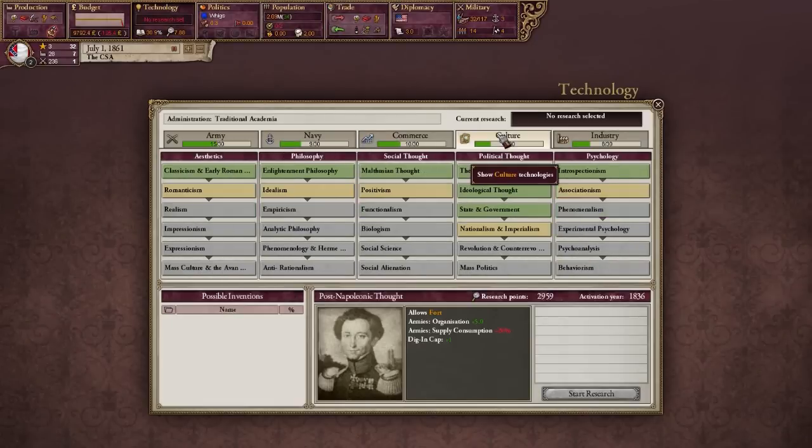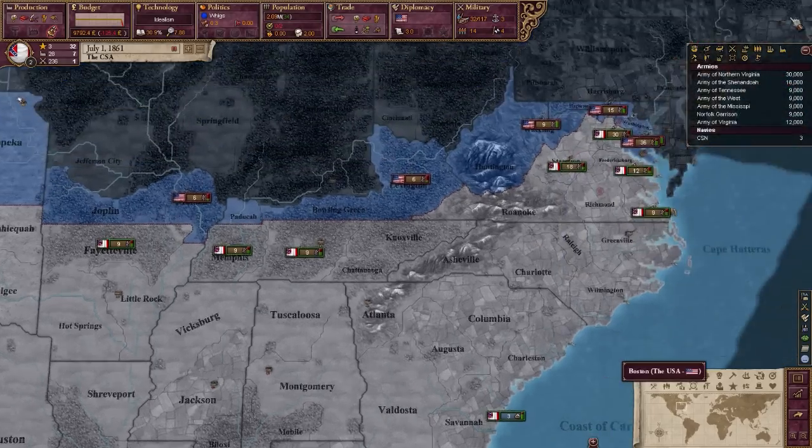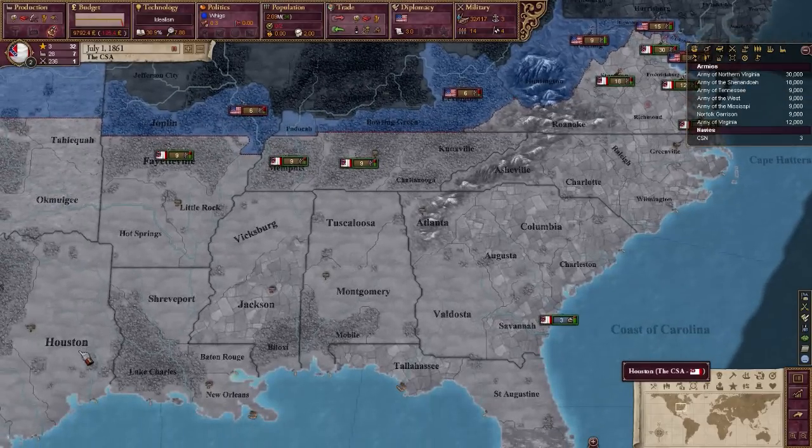Right away we're going to choose Research. I'll go with Idealism because I want those research points. Let me just show you guys some map modes before I start.